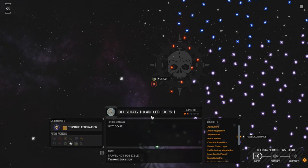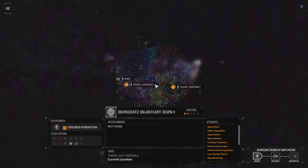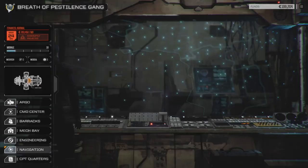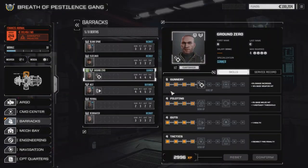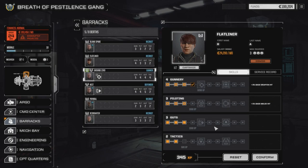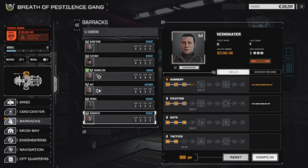Welcome back to Blantleff in the Circanus Federation on the edge of the periphery. This is Episode 5 of my BattleTech Rogue Tech series. We're going to quickly allocate some points here in the barracks, go through our pilots and rank some stuff up before we start. There's only a couple of guys that have the ability to rank up, so we're going to focus on gunnery, because we need a better chance to hit.